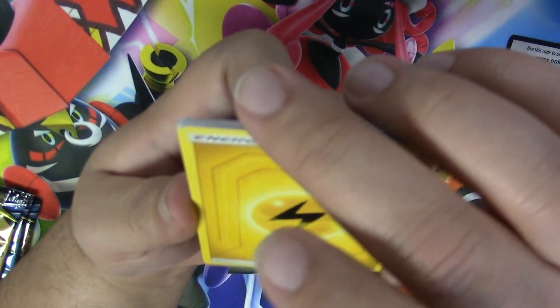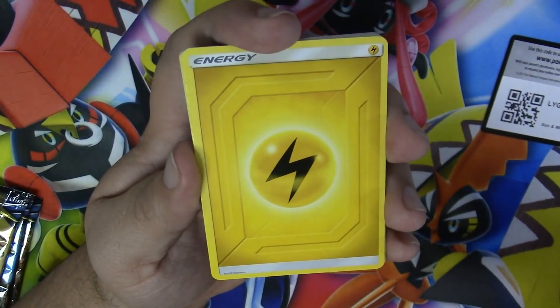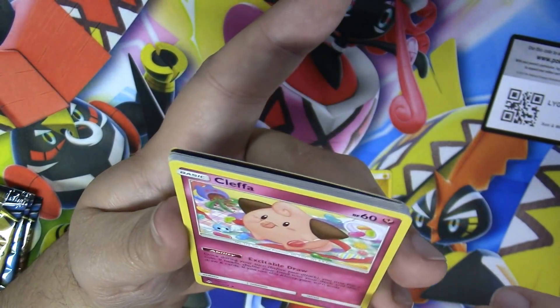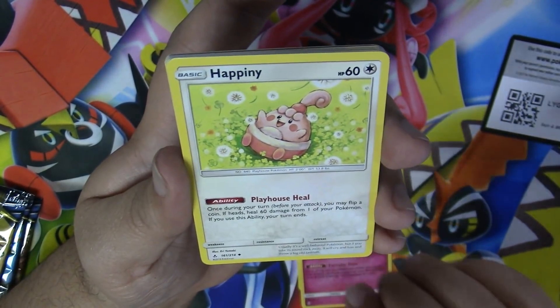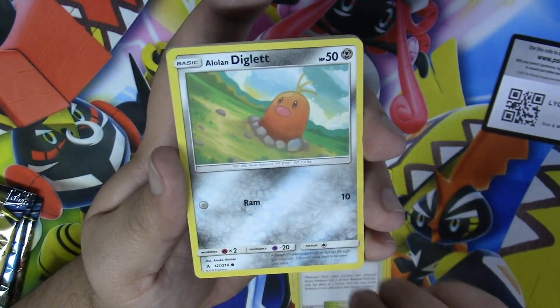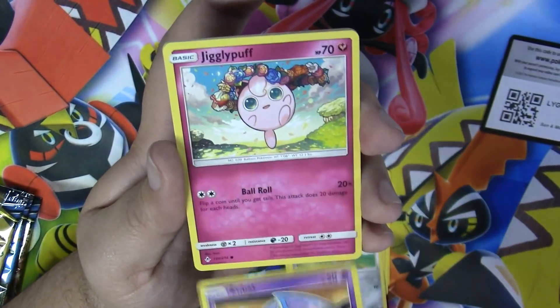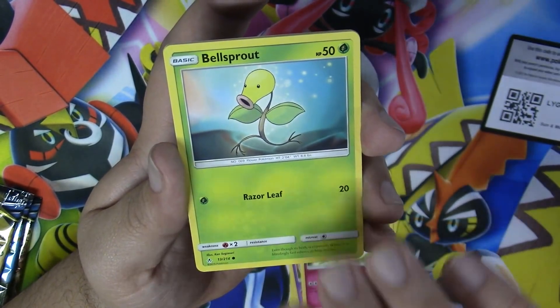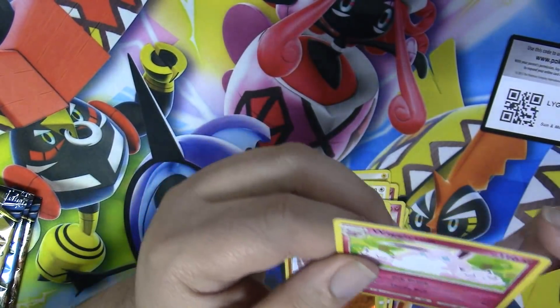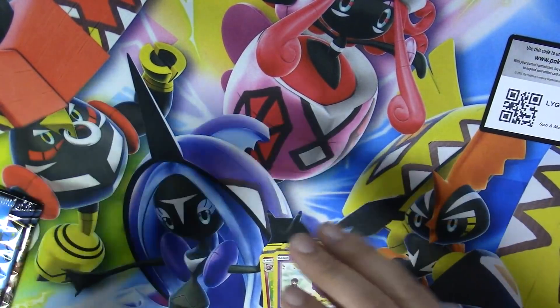Alright! We have Coughing — yes! We have Haffinee, Dust Island, Alolan Diglett, Zubat, Jigglypuff, Bellsprout, Cubone, and Wigglytuff is the rare. Alright, next pack!